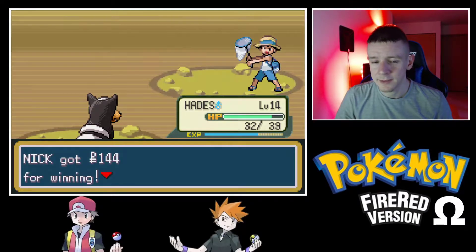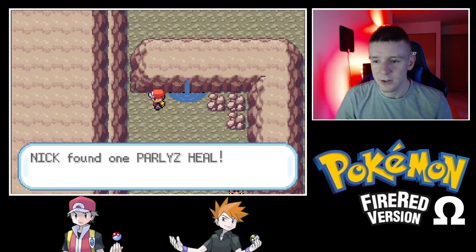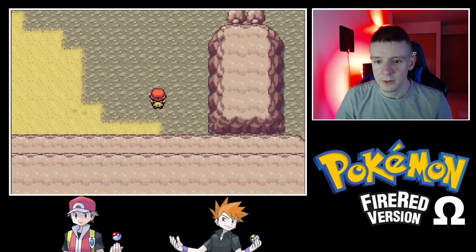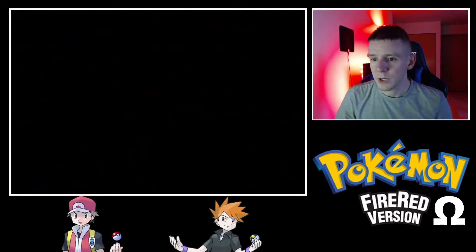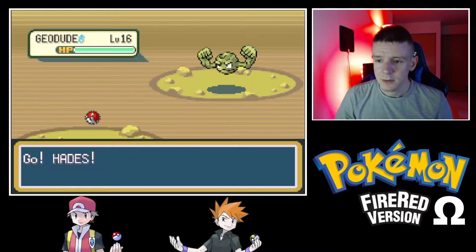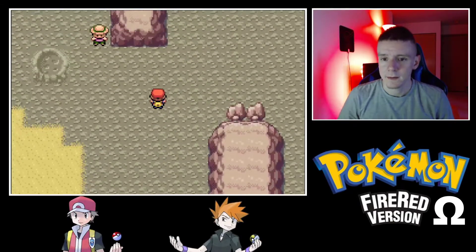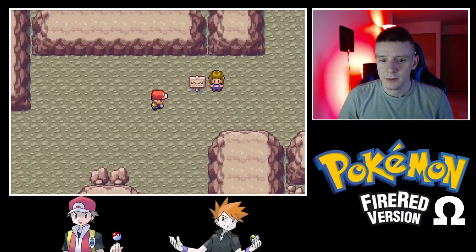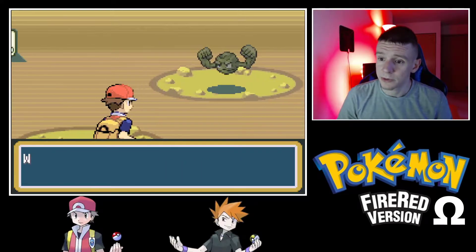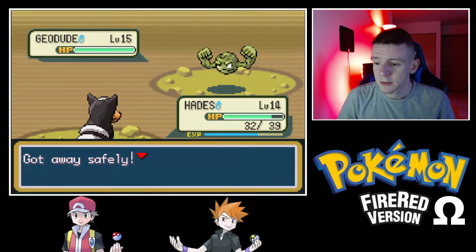Thank you, Kent. A Paralyze Heal — always useful. More Geodudes from that Rocket. Let's go to the right. More Geodudes — variety is not a thing here, but that's okay.